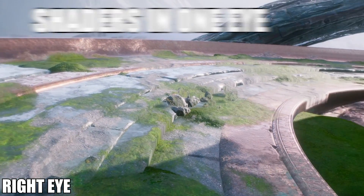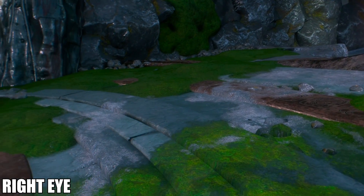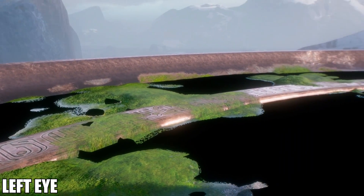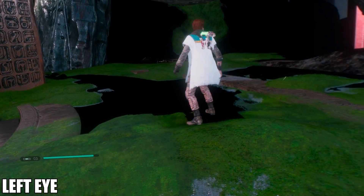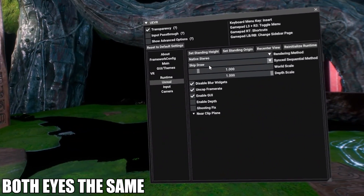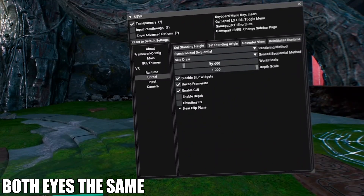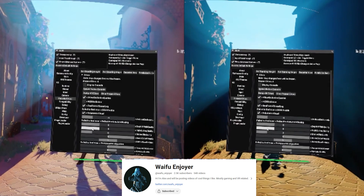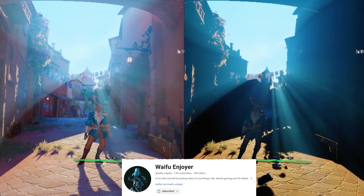Two: fixing a shader issue. In some cases you may notice that in one eye you have certain visuals and in the other eye you do not. This is very off-putting as each eye is being fed a different visual. I experienced this while playing Star Wars. To get around it, open the Unreal Engine VR toggle menu by pressing the sticks in, go to the Unreal section, and change the rendering type to Synced Sequential. This resolved the issue. It is less performant, so if you need to maintain native stereo, I'll link a video by Waifu Enjoyer below.